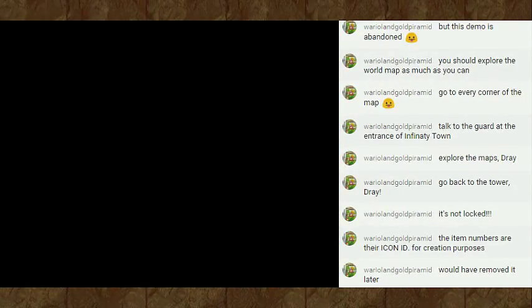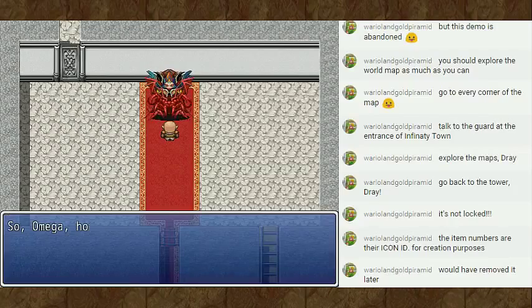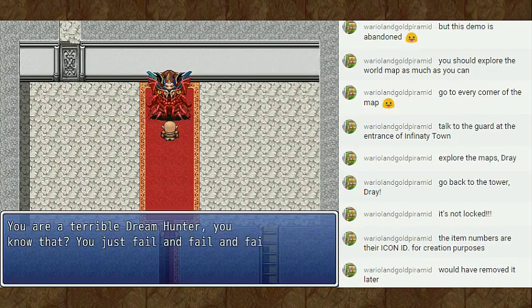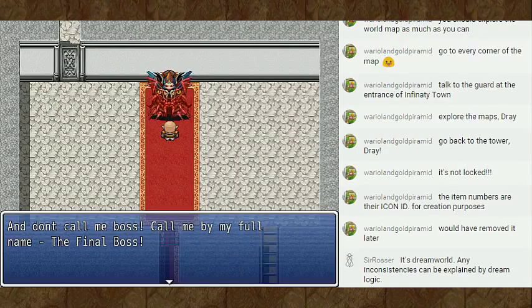So, Omega, how did you do? I failed yet again. He woke up at the last second. You are a terrible dream hunter, you know that? You just fail and fail and fail. We will never get all the sons with DHS like you. I'm sorry, boss. And don't call me boss — call me by my full name: The Final Boss.